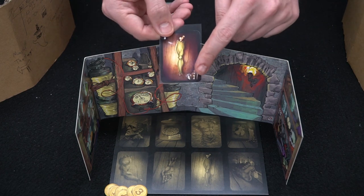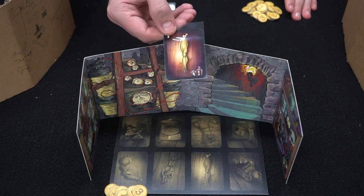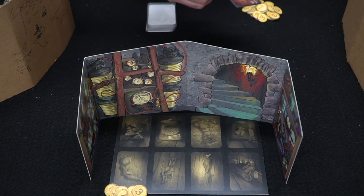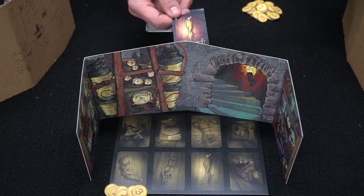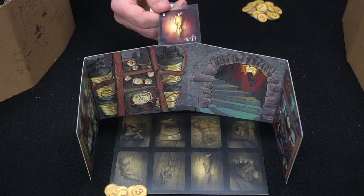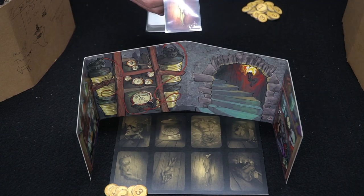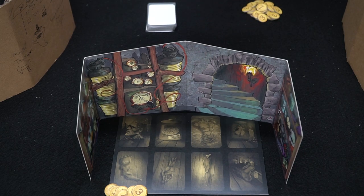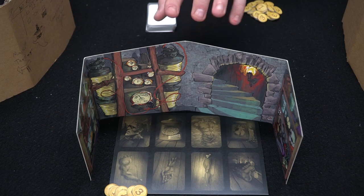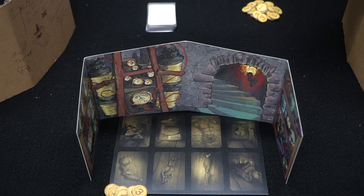If you don't want to buy outright, you can auction it off, starting the bid at any amount you like. Remember, you probably want to start higher than the sell value. Each player gets one chance to bid around the circle — it won't keep going up; the highest bidder at the end of that single pass wins the card.